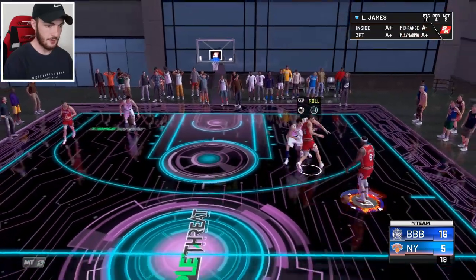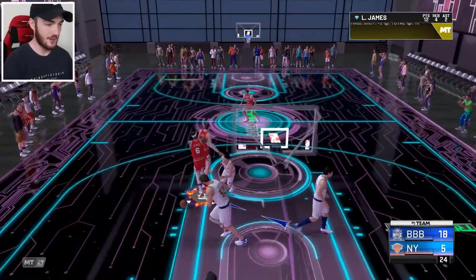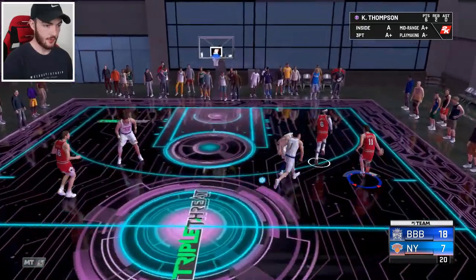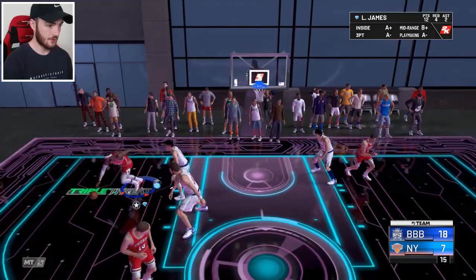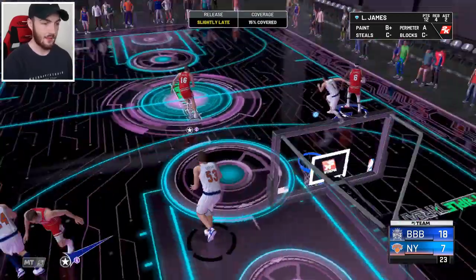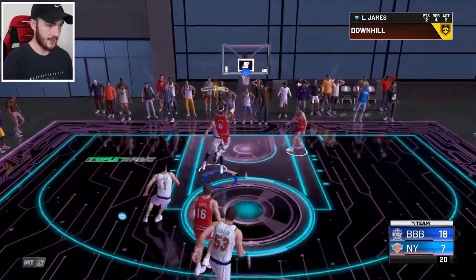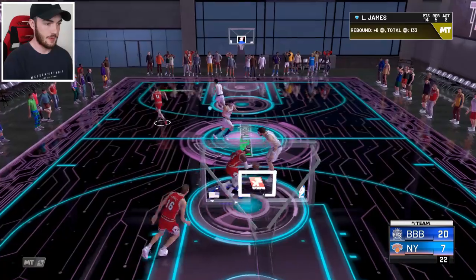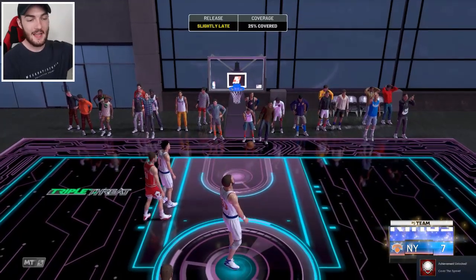Grabbing a screen, trying to get a poster — imagine dunking over Mark Eaton, that would have been huge. We're just a bucket or two away from winning this game. Let's see if we can find LeBron for three — LeBron, get out of here! He kind of goes to the corner but gives up on it, pulls a three, not a very good release. The three-point shot I really shouldn't shoot unless I'm wide open. LeBron looks like he's got a lane, taking it all the way, switching the hand on the layup — green release. LeBron grabs a rebound. Another contested three but he hit it this time.